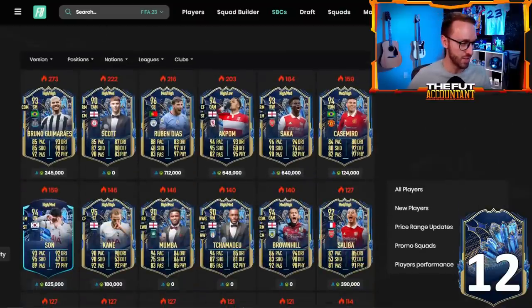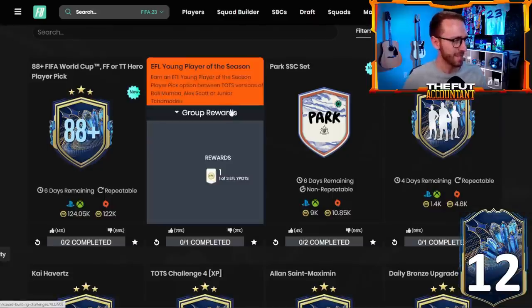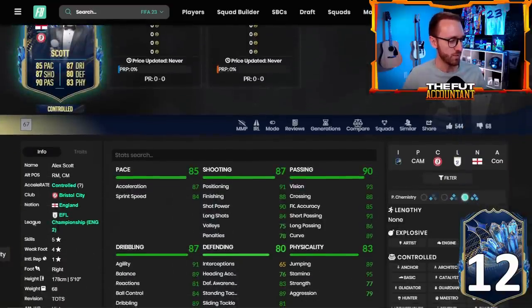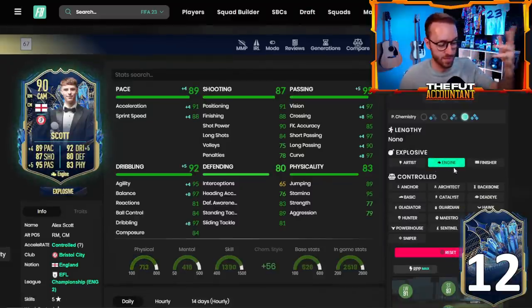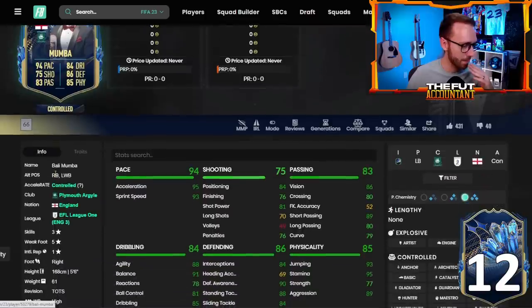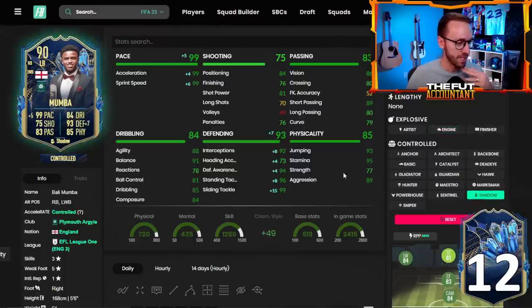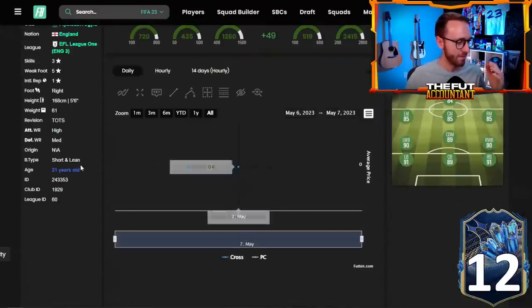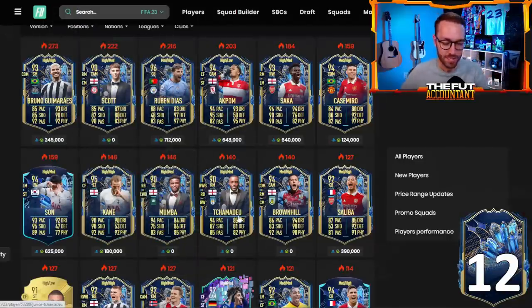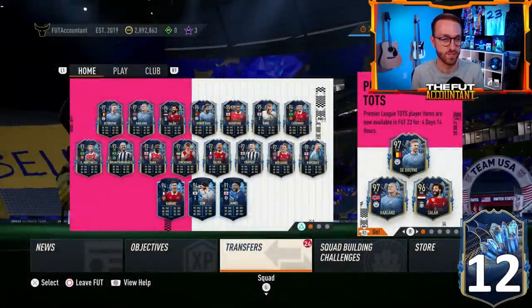Probably the more popular thing that happened yesterday with EFL TOTS was the young player of the season player pick option between Mumba, Alex Scott and Junior Chamadeo. This Scott card is five-star skills, four-star weak foot — explosive with an engine, a really good pick, and he's English so very easy to link. I actually went with the Mumba left back. Throw a Shadow on him — maxed out pace, really good defending. All three are great choices, and the price of this SBC is 22K. Absolutely incredible content yesterday for the EFL team of the season.